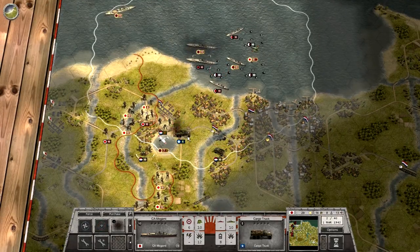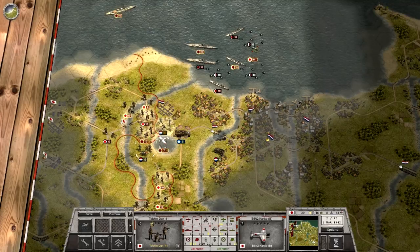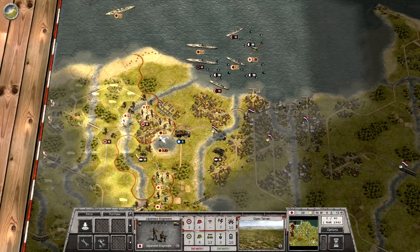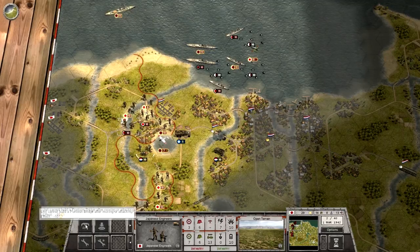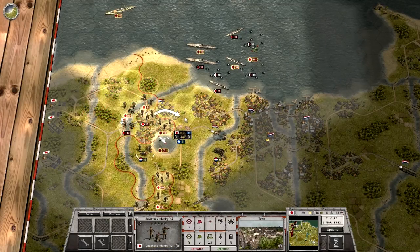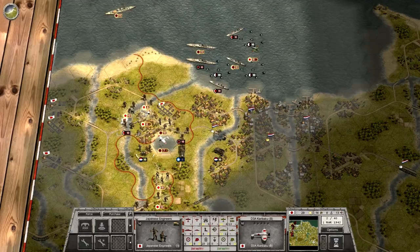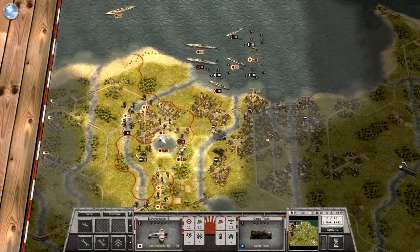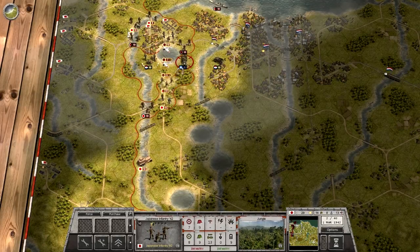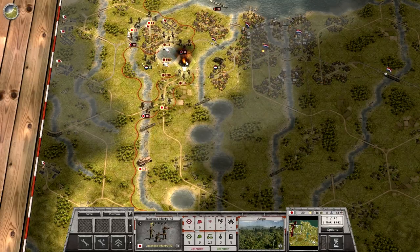We just destroyed an enemy unit and we're advancing. That hex with the golden flag stand and star in the middle of the city is the objective — when we take that, it will be considered taking Batavia and give us our first objective as a success. Meanwhile, attempting to destroy these trucks is proving a little more of a nuisance than I had hoped. The enemy has anti-air and we didn't destroy it. The enemy is using trucks to evacuate troops, equipment, and supplies to the southeast.